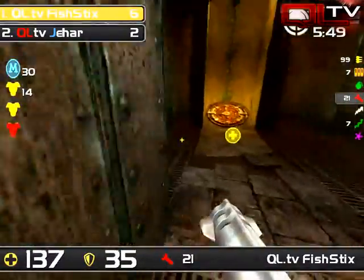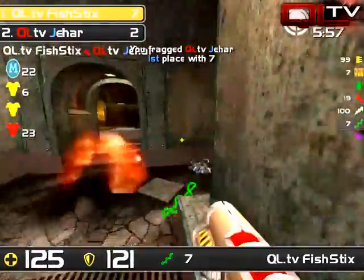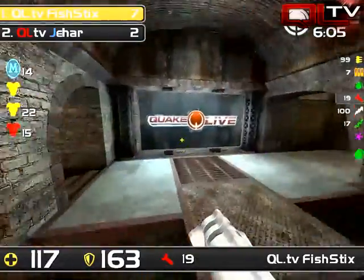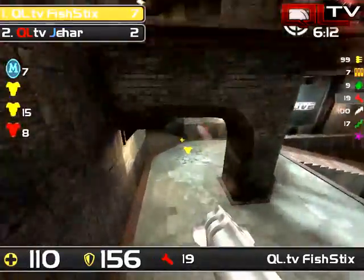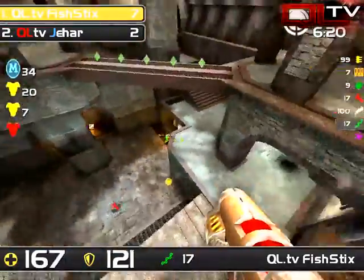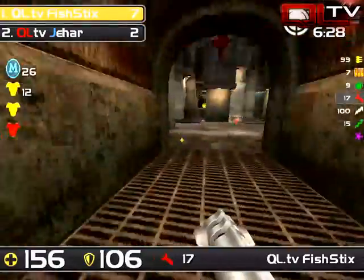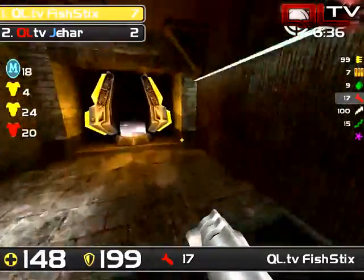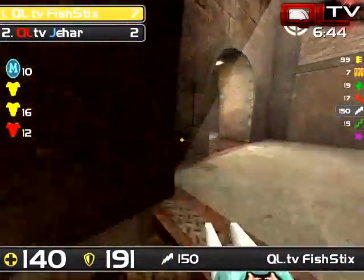Both of those players are really worried about mega — their concern isn't really on red or the yellows as much as it is on mega. This is big for Fish, because Jahar has at best a rail — now he's got nothing. Fish has extended his lead. Fish 6 should be thinking about when he picked up red and when mega was last grabbed. This is where I kind of disagree with what Jahar is doing — coming into this room, he should have been looking to just do damage, that's it. He doesn't need to try to get the item. He just needs to think about doing damage and getting away with his life, and then beating Fish 6 to the red armor.